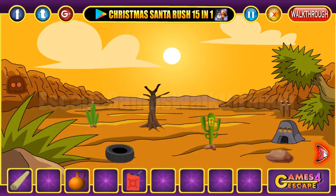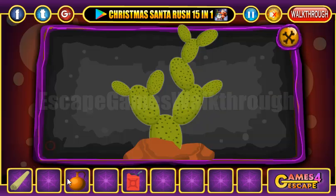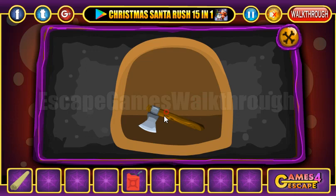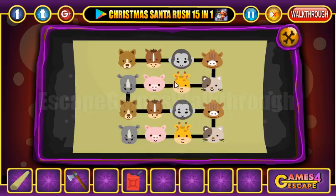Going further, here we can pour the water on the cactus to get the hint: 258. Let's enter it here — 258. Okay, we've got an X. Now let's look at this scroll.